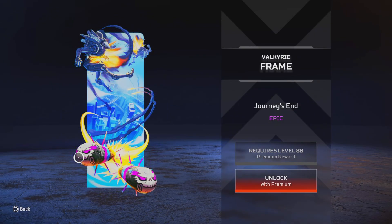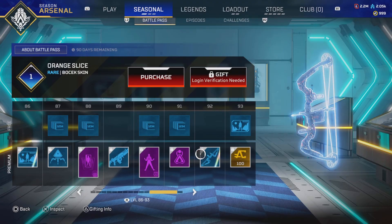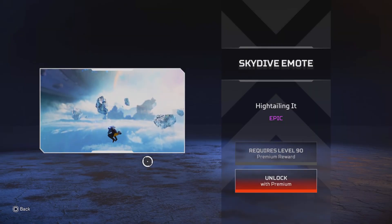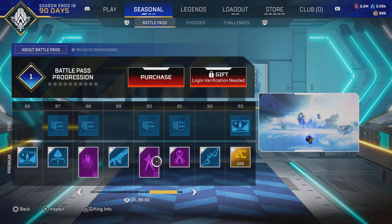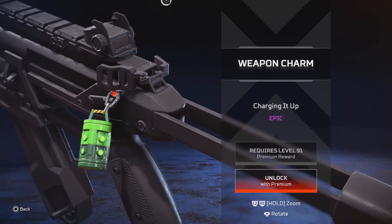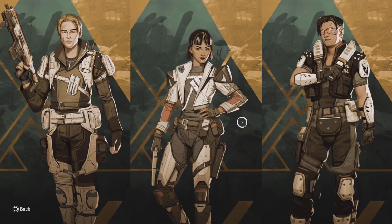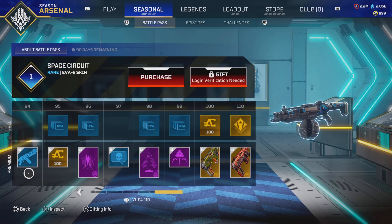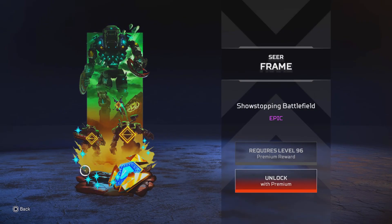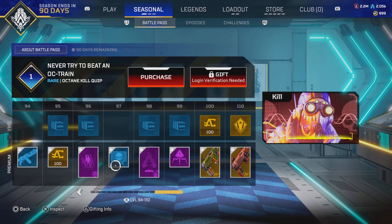This Valkyrie banner frame is nice. Loading screen — it's scripted. That was cool. This is cool too — this would be really nice with a green weapon skin. I feel like all the weapon charms in this Battle Pass are actually really solid. Like, there hasn't been one really mid charm, and there's usually a bunch. This is nice — there's a good amount of colors, easy to match with certain things in the game. That's a good sheer frame. Didn't anyone ever tell you — never try to beat an Octane.